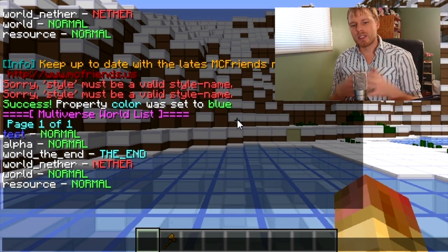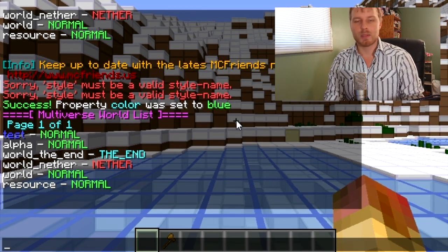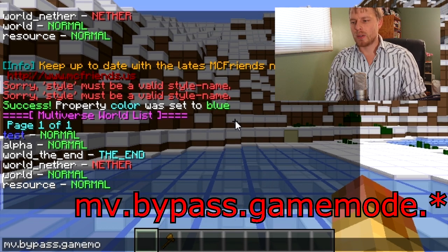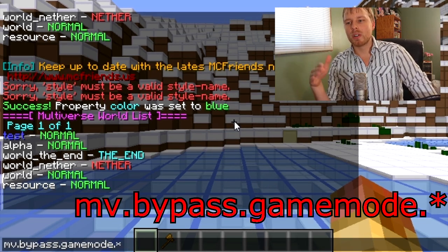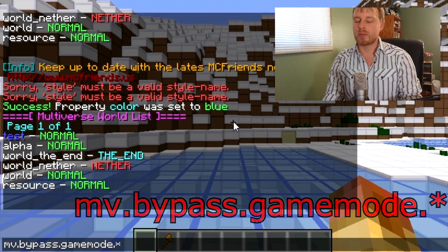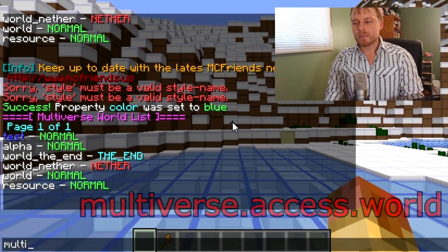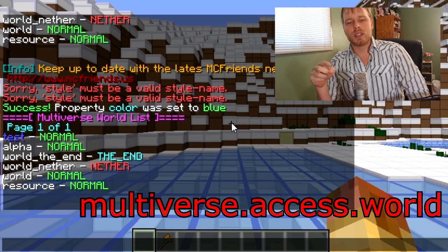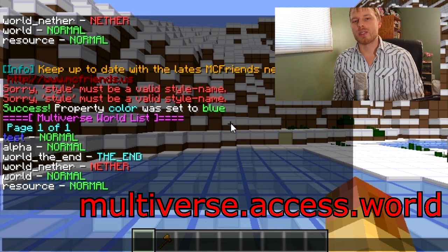The last thing to cover is the permissions aspect. One key thing if you're an admin: add yourself to the permission 'mv.bypass.gamemode.' That way, whenever you move to a new world it won't reset your game mode. I was frustrated for the first week until I found that. The other permission is 'multiverse.access.worldname' — replace 'worldname' with the actual world name — to grant players access to that world when enforce access is enabled.